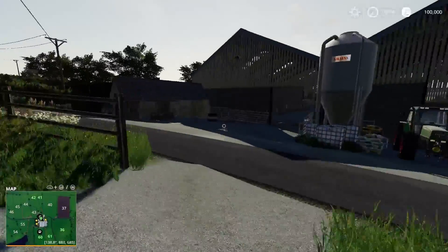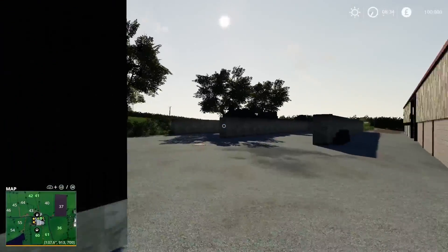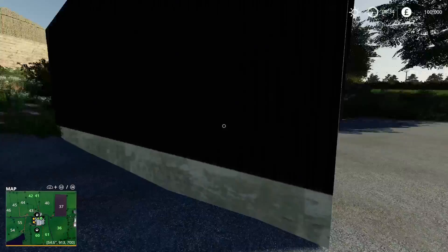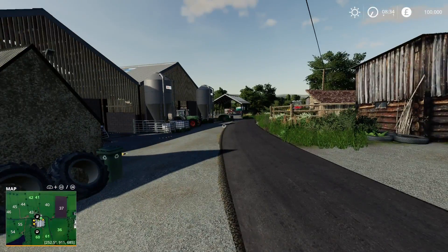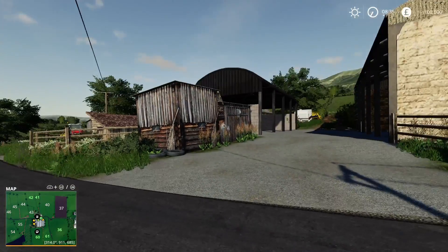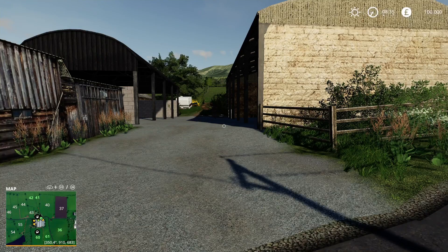We've got a few vehicles, and we've got the bunker silos tucked round the back here. Something I've already found and I'm loving about this map is its picturesque quality and the fact that everything is different. It's not that kind of same — here is a shed, I'm going to use this shed pack, and every shed on the map is the same.